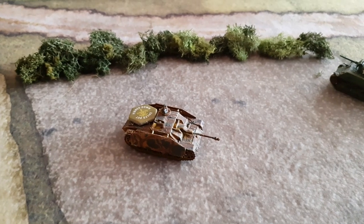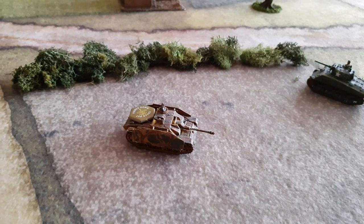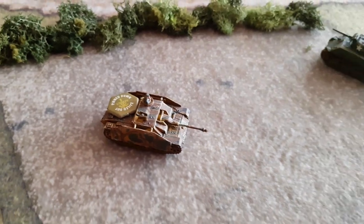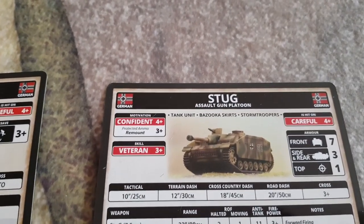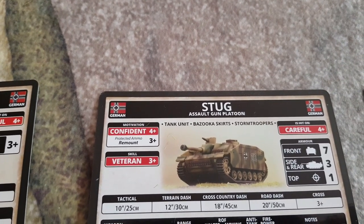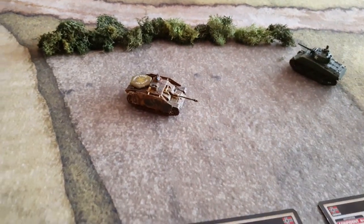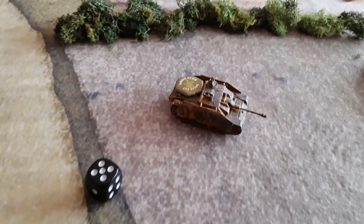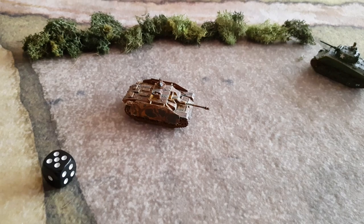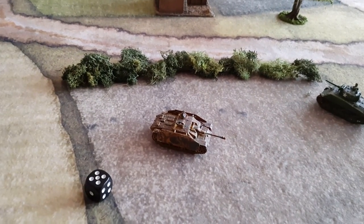At the start of your turn you have to tidy things up. If you've got any tanks bailed out, you need to try and remount them. The Stug has been bailed out, so we make a motivation test to remount. Normally it's a 4-plus, but he's got protected ammo so he remounts on a 3-plus. We roll a 5 — more than enough — and the crew gets back in the tank. You go through all bailed out tanks and make your remount checks.